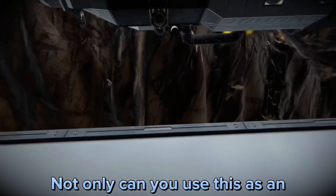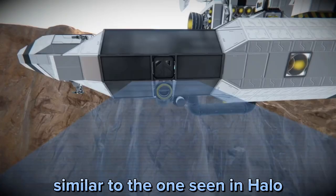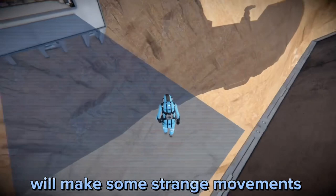Not only can you use this as an energy shield, you can use it as a hard light bridge, similar to the one seen in Halo. Your player will not fall through — the only problem is that the feet will make some strange movements.